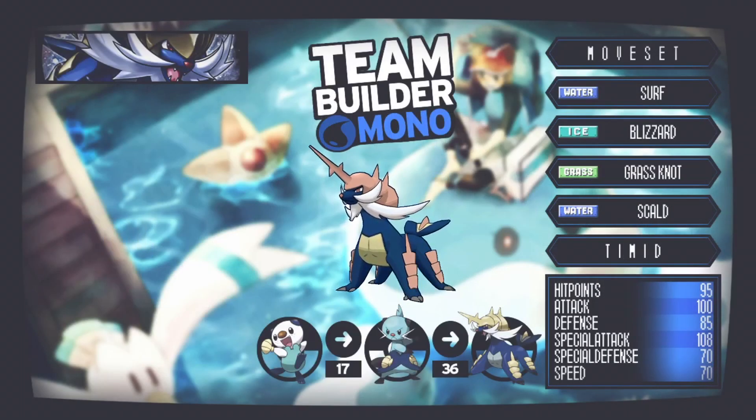First up on the team is our starter, which is Samurott. I should point out that the sprites I normally use only go up to Generation 4, so for Generation 5 onwards I'll be using shiny sprites — but you get the idea. Samurott is our starter; it makes sense being the water starter. This time I've gone with a special Samurott, whereas normally I'd run a mixed or physical one since it gets access to things like Megahorn.